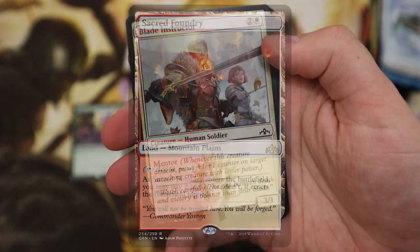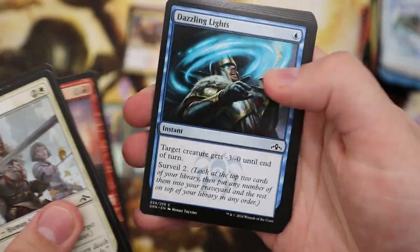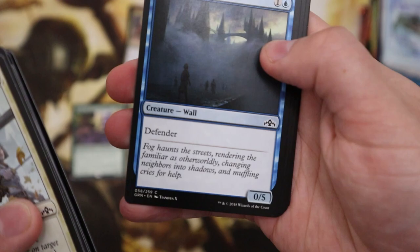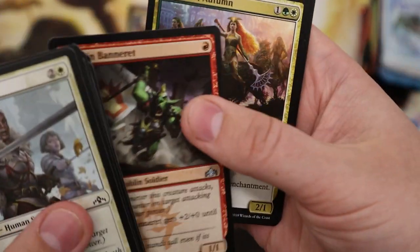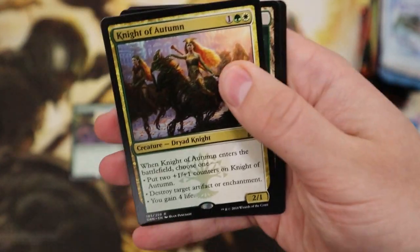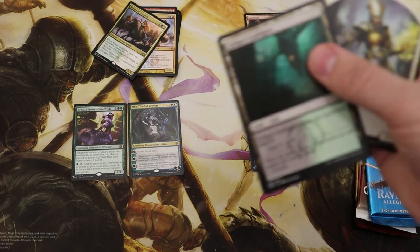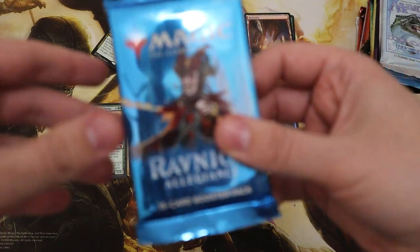Let's go to Guilds of Ravnica — could be the best one because Guilds is the one with the shock lands, so let's see if there's anything shocking in here. I think this is another pack from Magic Madhouse as well, so hopefully they do me good. Thought Erasure, Goblin Banneret — hoping for a shock land. Those two to finish off our little Ravnica bundle.